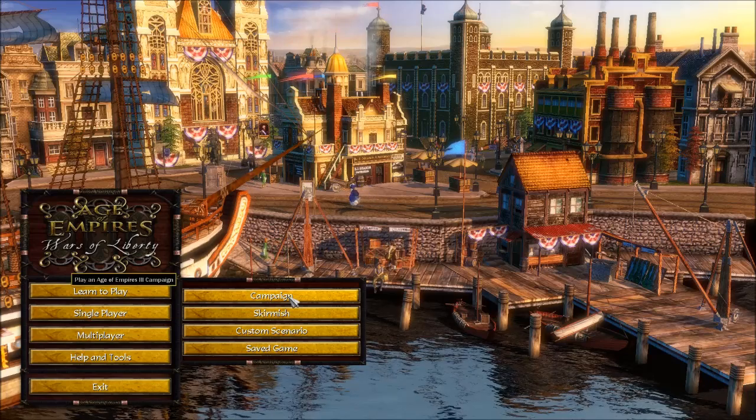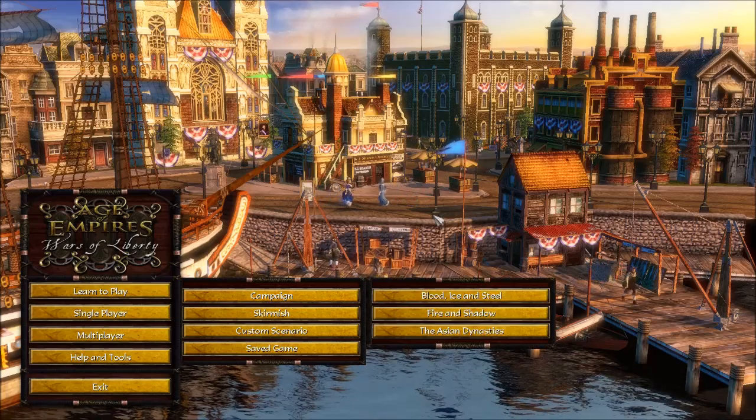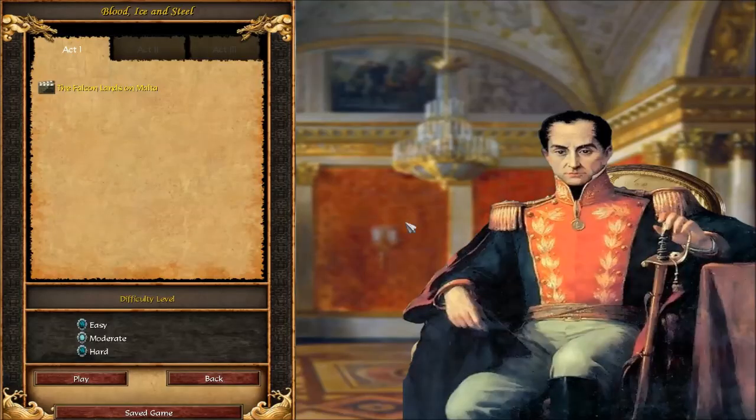For those who don't know what Age of Empires is: you build an empire, you destroy your enemies and win. The campaigns we have available are Blood, Ice and Steel, Fire and Shadow, and the Asian Dynasties. The main reason I'm doing these campaigns is because installing Wars of Liberty wiped all my progress. I was halfway through the Asian Dynasties one, so might as well start over and record it this time.